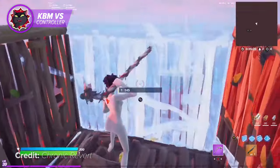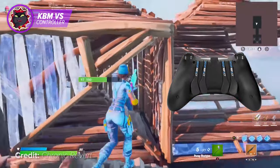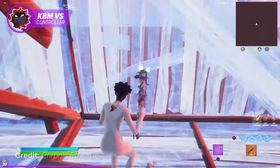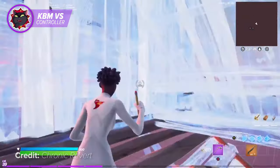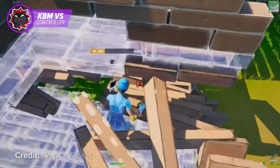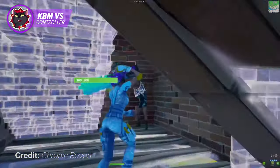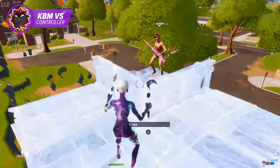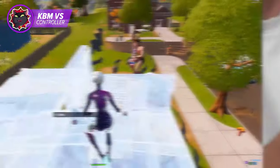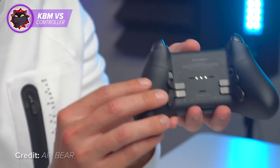From what we've seen, a majority of fast controller editors all have one thing in common — they use a paddle as their edit bind. Using a paddle to edit is beneficial for a few reasons. For starters, you'll be using either your ring or middle finger, which means your thumbs will be able to rest on your joysticks at all times, giving you significantly cleaner and more consistent movement. Editing with a paddle also makes it extremely easy to edit rapidly. If you place your edit bind on one of the right side paddles, all you'll need to do is squeeze your hand to make an edit.